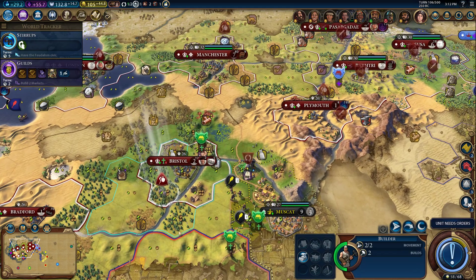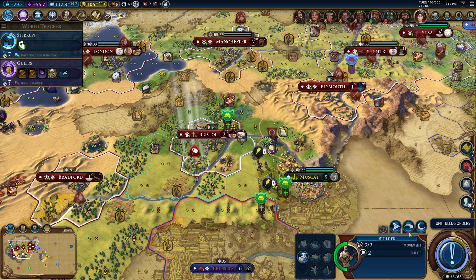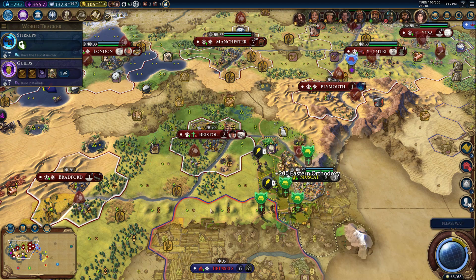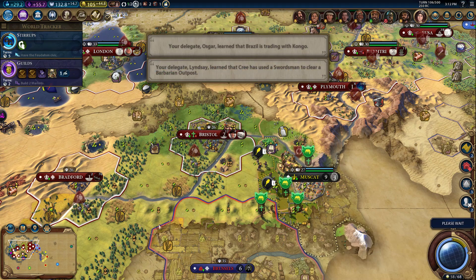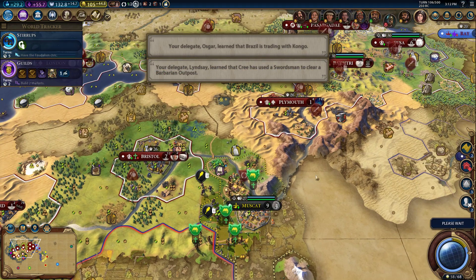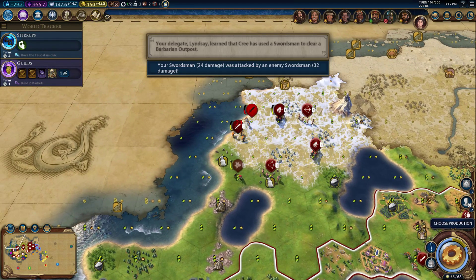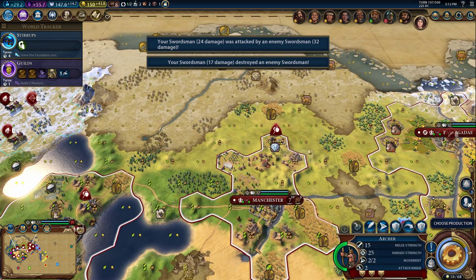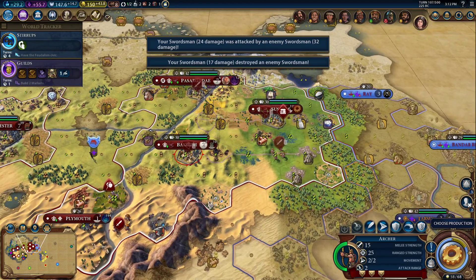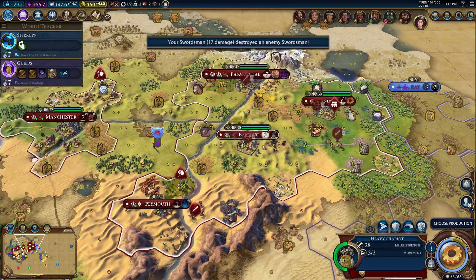We're waiting for Magnus to establish here before we chop. I think we just need a little time — we've got the power, we cleared this camp over here, we just need to get our boys up to the front line.